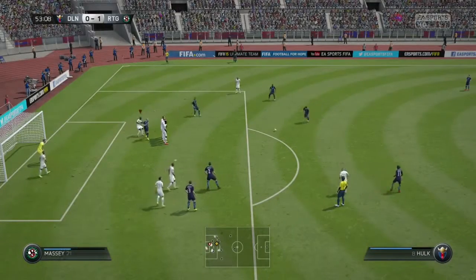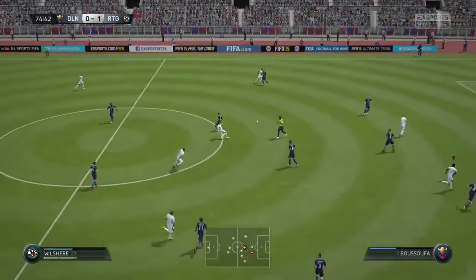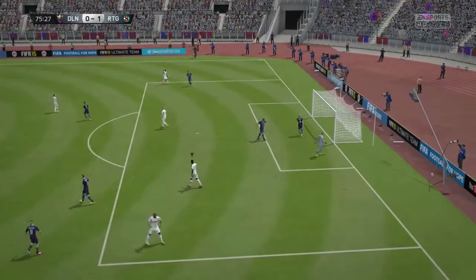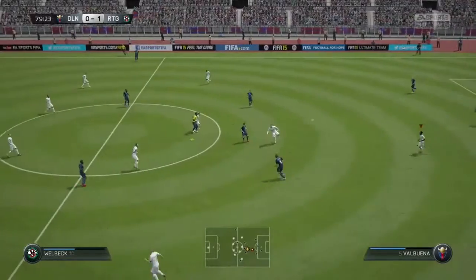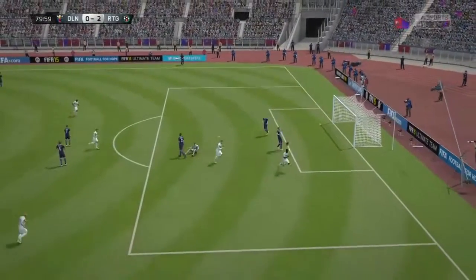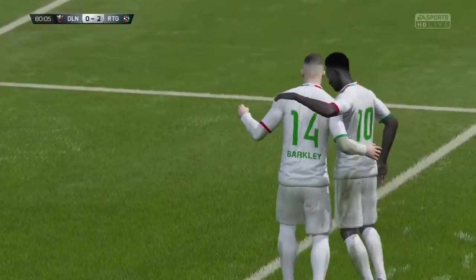Then my opponent tried a cheeky little free kick technique — passed it, but there was an amazing save. He couldn't hit the target. Then Welbeck gets sent through by Wilshere and I thought he could finish that, but he didn't. Danny Welbeck wasn't able to finish that chance. But then a poor throw from his goalkeeper — Ross Barkley heads it down to Welbeck, Welbeck goes around him and slots it into the top right-hand corner beautifully, making up for his earlier miss.